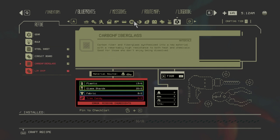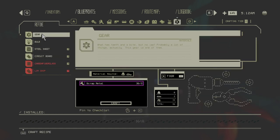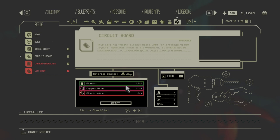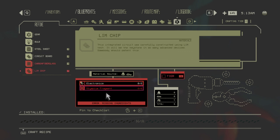The first four resources — gear, pulp, steel sheet, and circuit board — are all zone 1 resources, so you can gather all of these while still in zone 1. Carbon fiberglass requires going to zone 2 Scorch, unless you use the Peacemaker trick. For the limb chip, you need to visit zone 3 and pick up Olympiums — that's the final resource required.